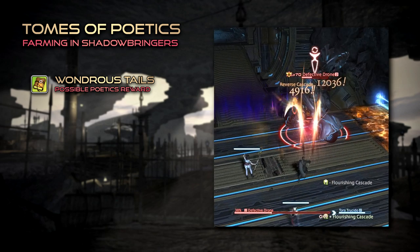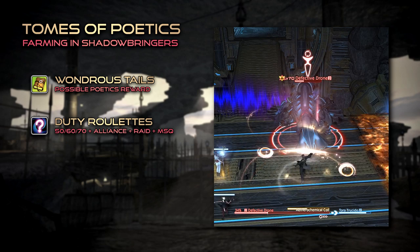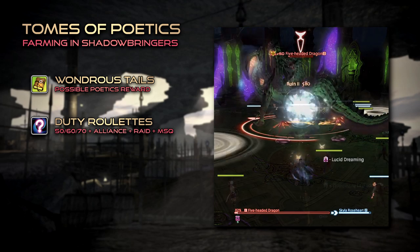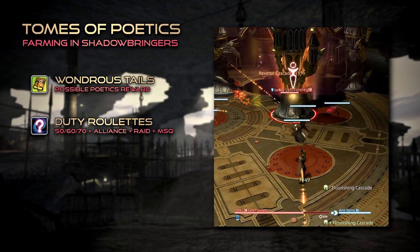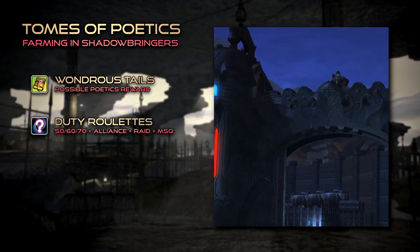Which brings us to the daily roulettes. These will be responsible for most of your Tomestone gains, namely 50, 60, and 70, Alliance, Normal Raids, and Main Scenario, being just shy of funding an entire relic weapon.